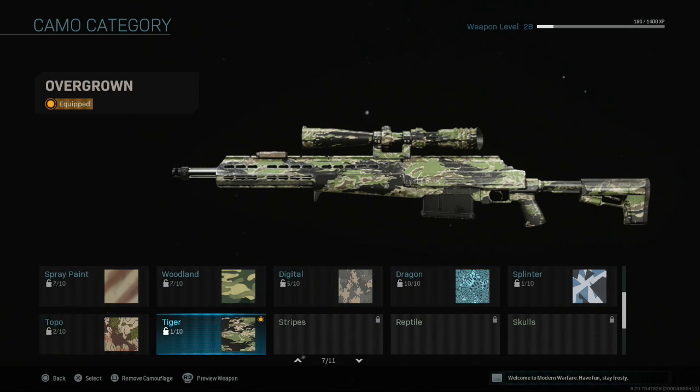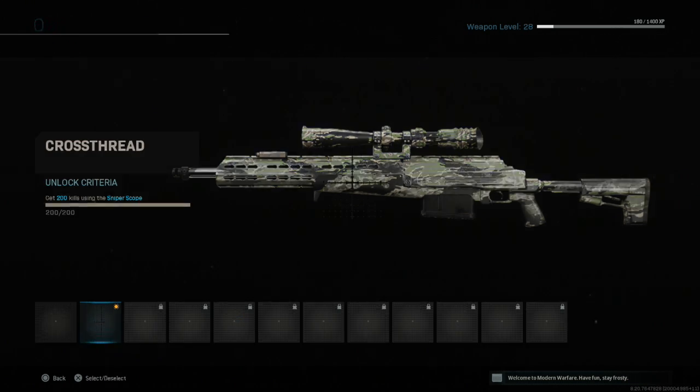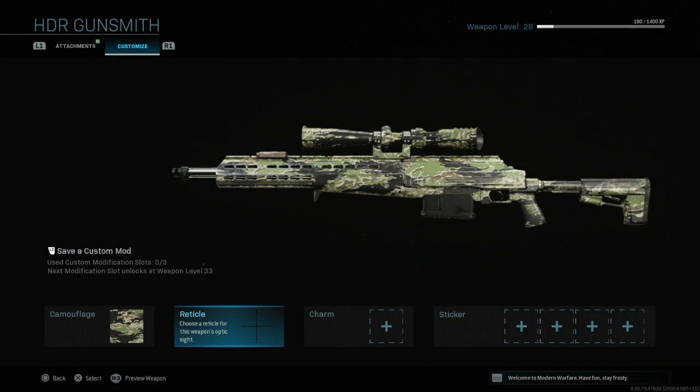For the HDR, that's the one I'm furthest with — 7 categories unlocked. I think most of next week's episode is going to be me unlocking the HDR gold. I'll try to grind for that and get it as soon as possible. Also, for my reticle I always use the crosshair reticle because it's the clearest to see through and easiest for landing shots. On all my snipers with a scope, crosshair is the way to go for me.